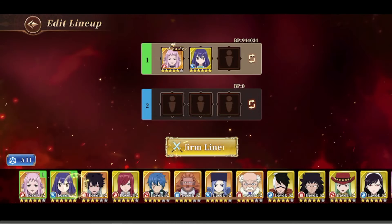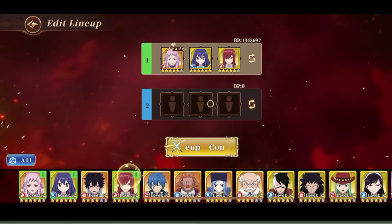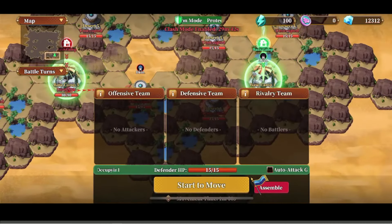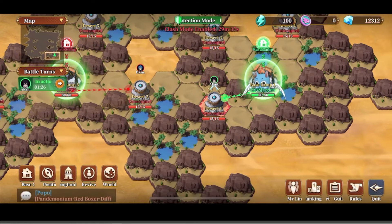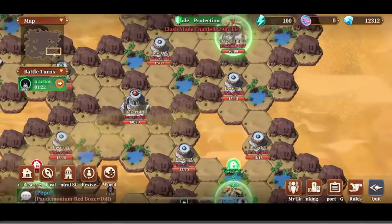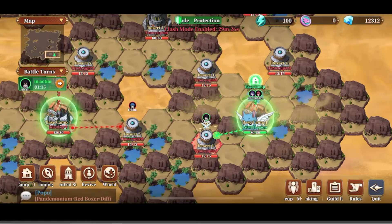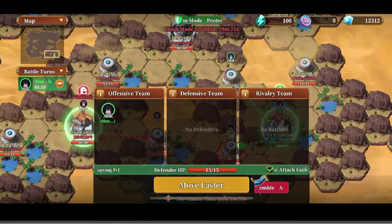First off, the guild clash starts one hour before reset each week. In order to participate you need to have at least 50 activity in the guild that week, at least 10 members in the guild, and at least 35 or 45 million power overall as a guild. After the first week you should be able to have all of these criteria met quite easily, apart from maybe the guild activity.